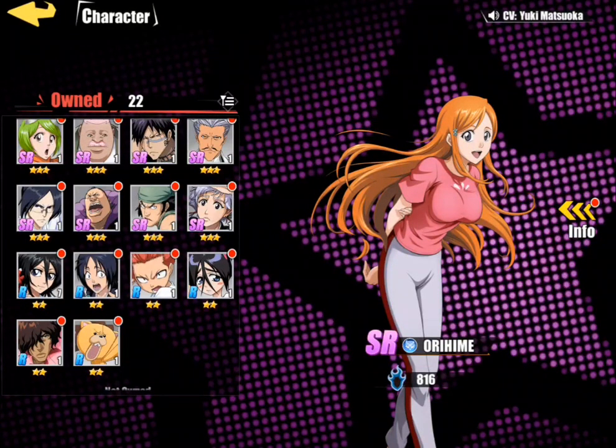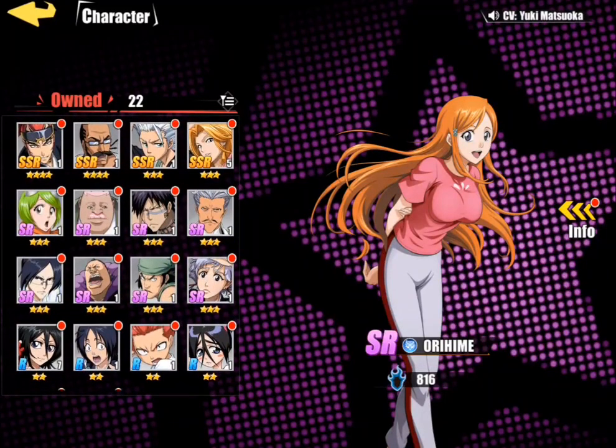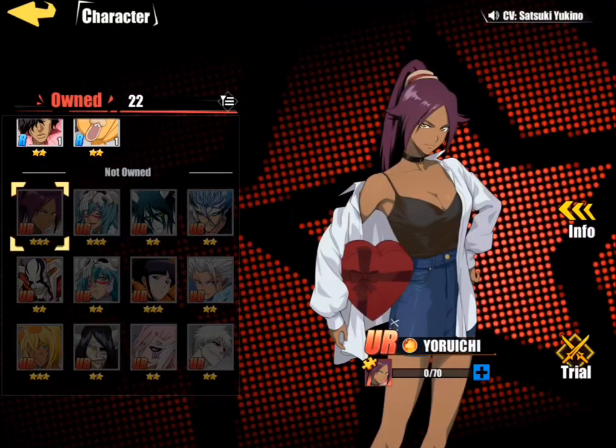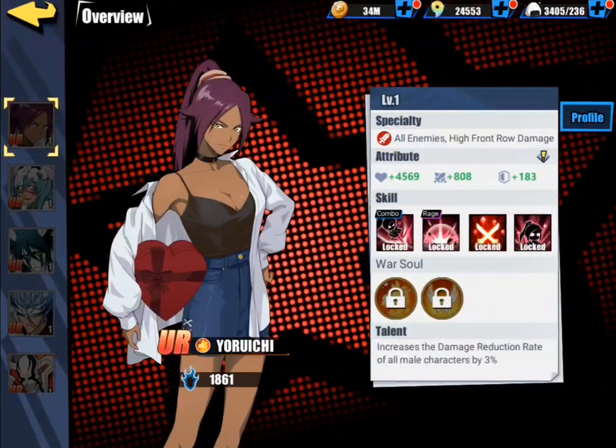What you guys want to actually save all those precious resources for is once in a blue moon we will have a special event, and there will be event characters dropped. Like last event we had this character, Yoroichi. Let's just go over some quick numbers here.